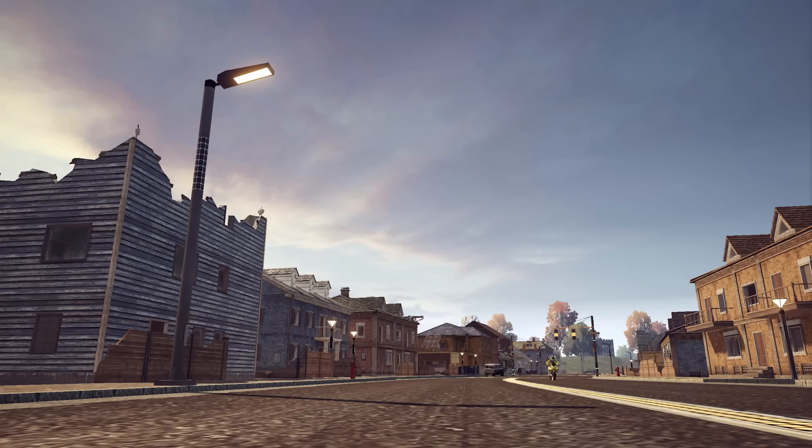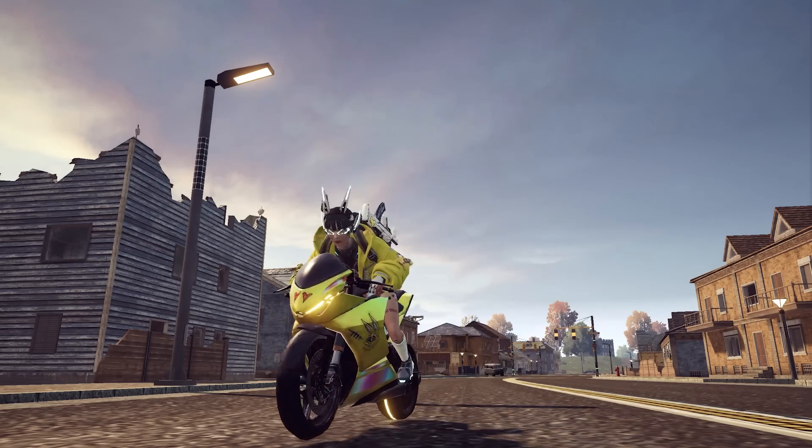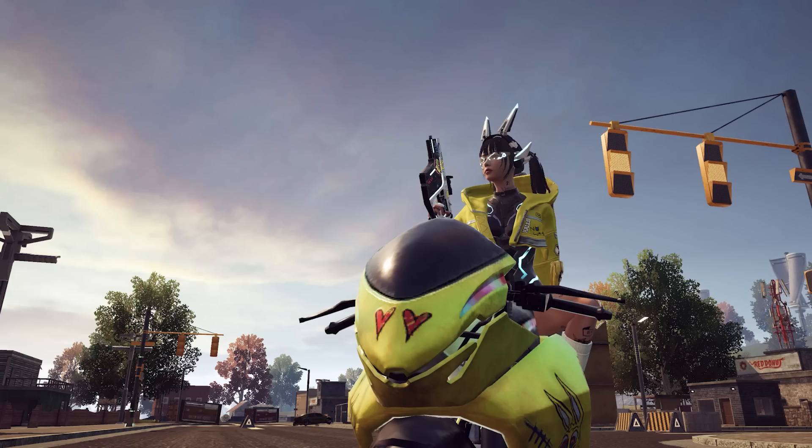Survivor Pass volume 10 has arrived with Shy D from the Dreamrunners fashion as the premium pass character. Complete all the story missions to obtain Shy D's outfit and appearance.